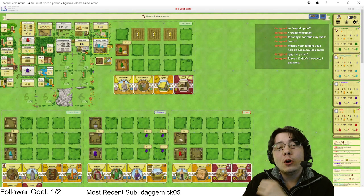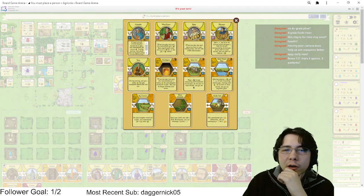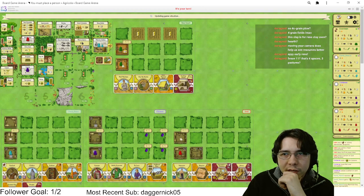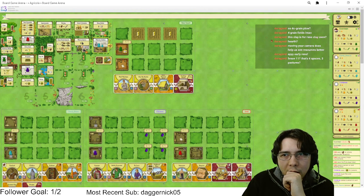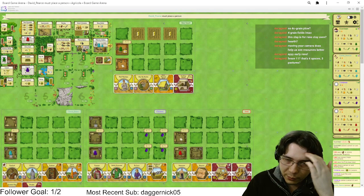Wait — I have two improvements and two oxen in play. Let's go! We can play Stone Cart. We're doing this — and then we're just gonna eat the sheep. We don't need the sheep, don't even care about the sheep.